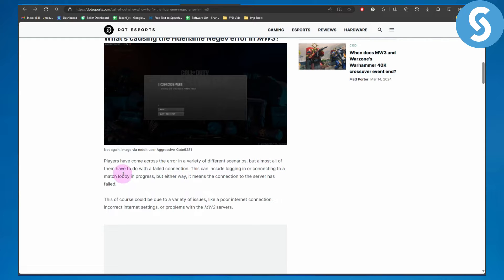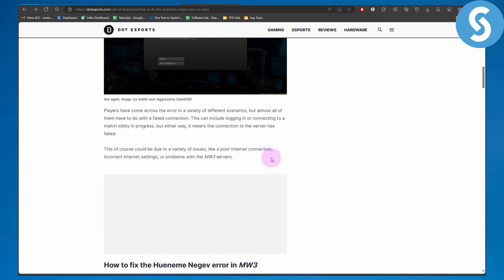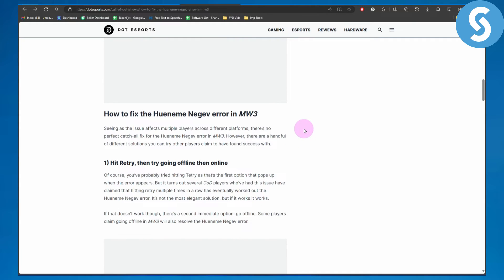But almost all of them have to do with a failed connection. This can include logging in or connecting to a match lobby in progress. Either way, it means that connection to a server has failed. This could be due to a variety of issues like poor internet connection, incorrect internet settings, or problems with Modern Warfare 3 servers. So now, how do you actually fix it?